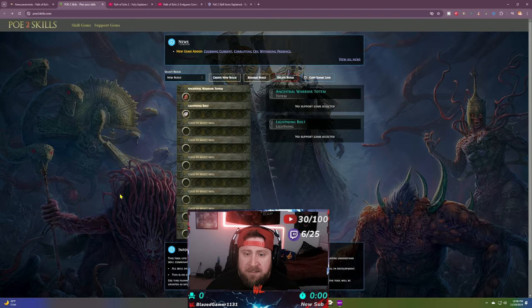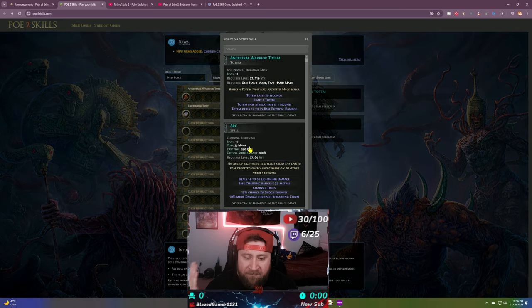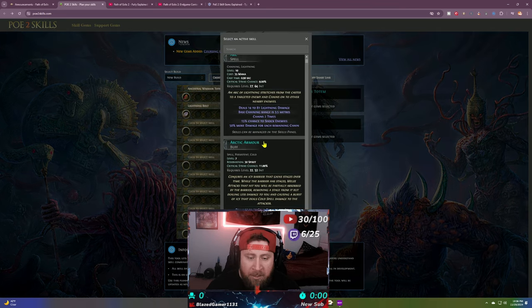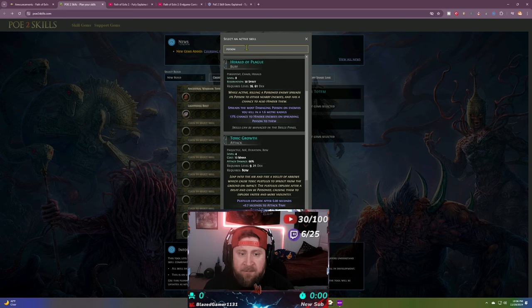Skill gems are completely interchangeable to your character. If I come back here where you can look these up, like if this was my character I could come in and equip arctic armor, or add something like toxic growth. You can see that the skill gem has certain requirements. Skill gems on the surface are just your skills that you're using to attack with your character.